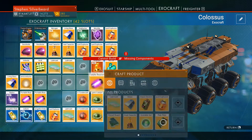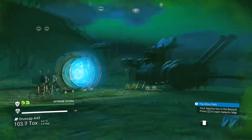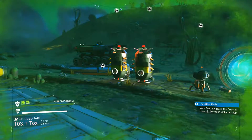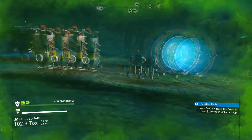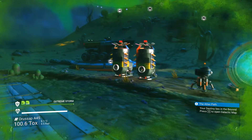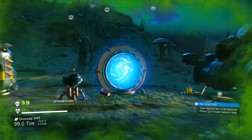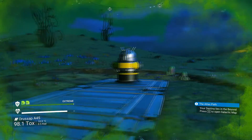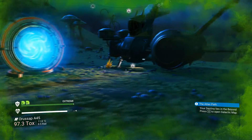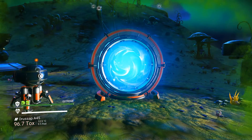I can make a couple more portable reactors but I don't really want to complete the milestone on this planet. What I want to do is go up into space, go up to a space station, find a new planet to explore, and then complete this milestone on another planet.